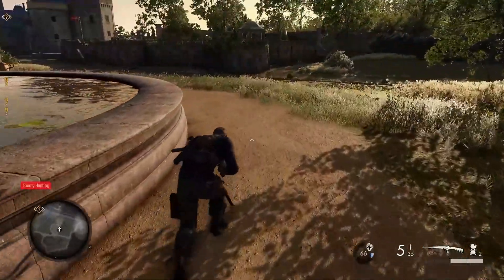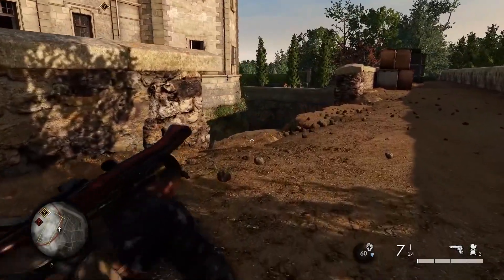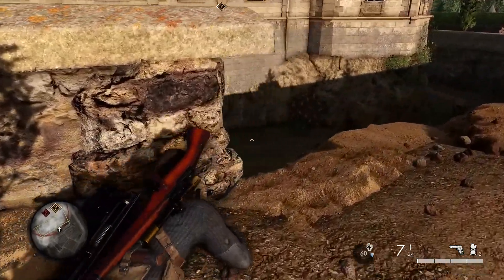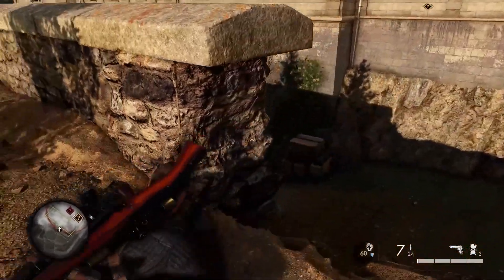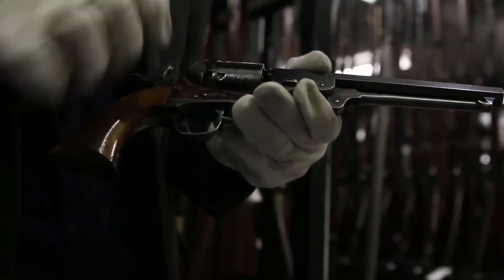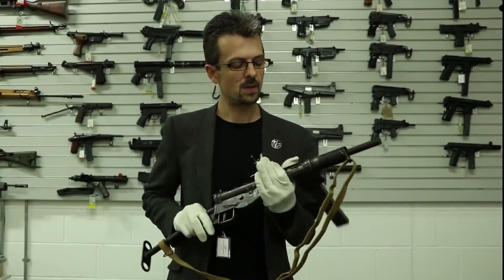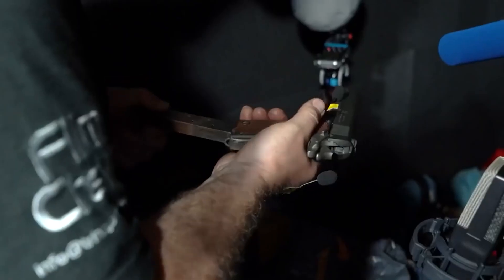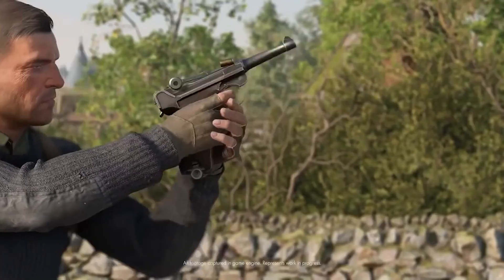That should make you Milsim enthusiasts happy. On the other side of things, there are a ton of accessibility options like colorblind modes, aim assist even with a mouse and keyboard, and text color options to name just a few. Rebellion worked with a number of British museums, including the Imperial War Museum and the Royal Armouries, to capture reference images of the weapons as well as record the audio of them firing, to ensure they're as accurate to the real thing as possible.